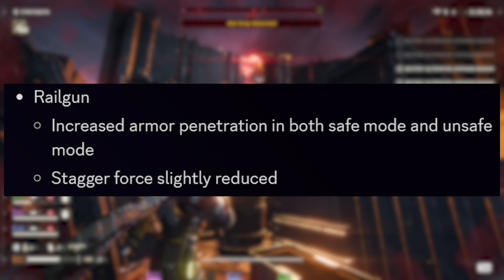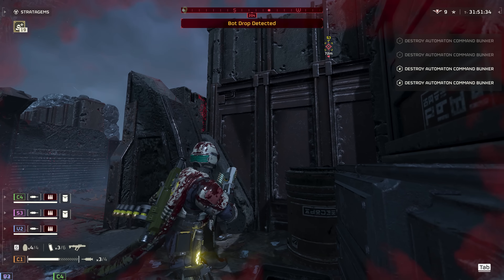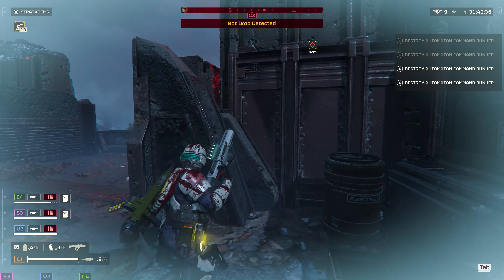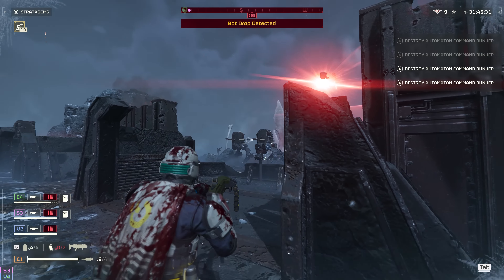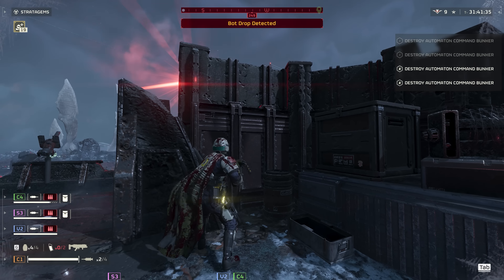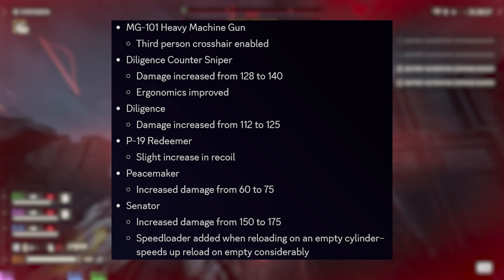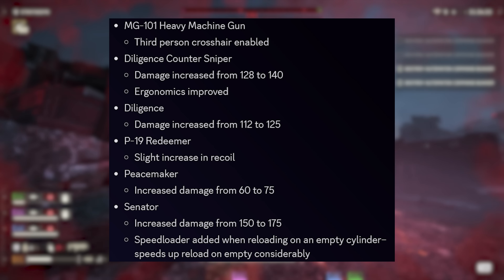The stagger force on the Railgun has also been reduced, so perhaps the previous railgun changes were a bit too severe and Arrowhead is bringing it back slightly. Thorough testing needed, but slightly positive news overall for the Railgun. Also: the MG-101 Heavy Machine Gun now has a crosshair in third person — yes! — which means I may actually start using this thing.